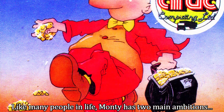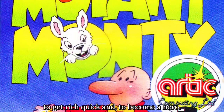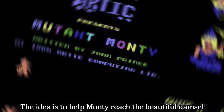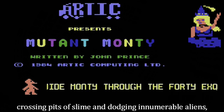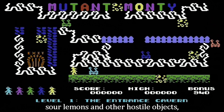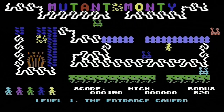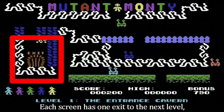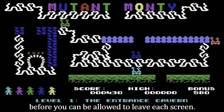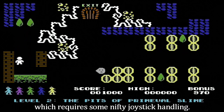Like many people in life, Monty has two main ambitions: to get rich quick, and to become a hero. The idea is to help Monty reach the beautiful damsel in distress, crossing pits of slime and dodging innumerable aliens, sour lemons and other hostile objects — all the while scooping up piles of gold. Each screen has one exit to the next level, the catch being that all of the gold has to be collected first before you can be allowed to leave each screen — a less than easy task which requires some nifty joystick handling.